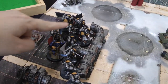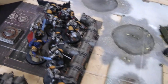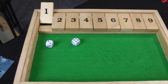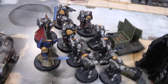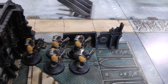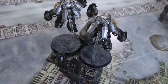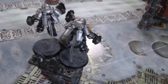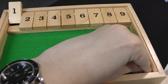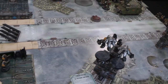Space Marines turn one. All units advance — Aggressors get an extra 2 inches, Reavers an extra 4, Captain an extra 4, Librarian an extra 2. The Scouts move back slightly to stay further from Typhus's Smite. At the end of the turn the two Inceptors come down on top of the Thermic Plasma Relay in range of the Terminators. In the Psychic Phase, the Librarian manifests Psychic Fortress on the Inceptors with a 6 — Typhus isn't in range to deny.